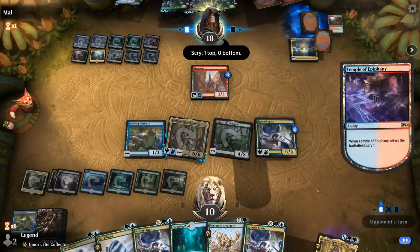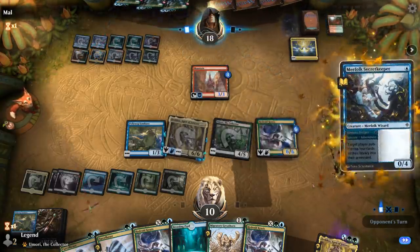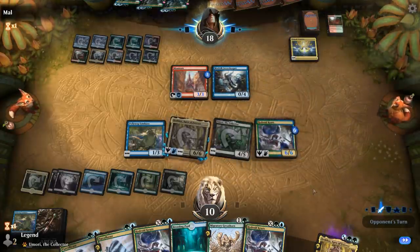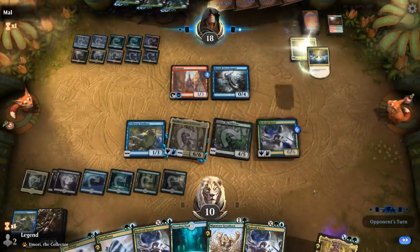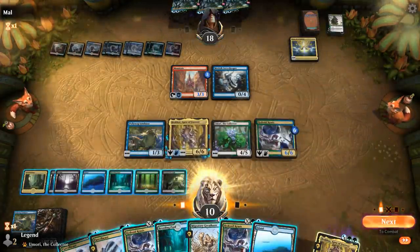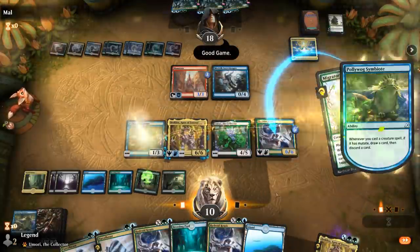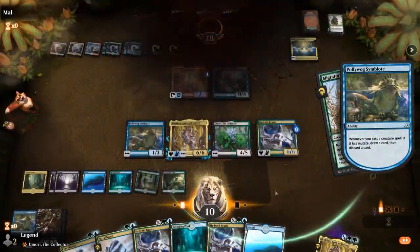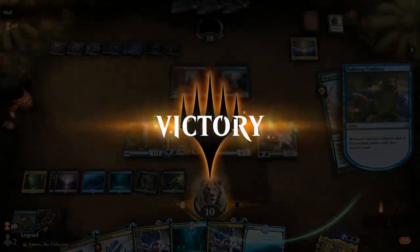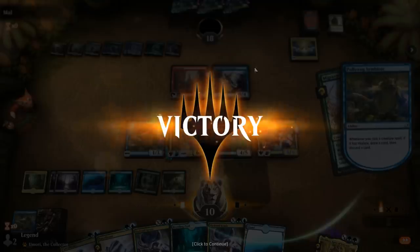Might be able to kill them if they've got nothing else. Mutate Greathorn onto the Krasis — alright, they concede. Yeah, mutate Greathorn on Krasis gives it plus-3 power, then mutate two Parcel Beasts on the Dirge Bat to kill two blockers, attack with everyone — and that's game. Onto the next one.